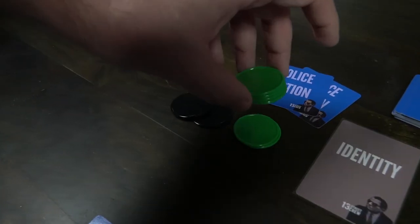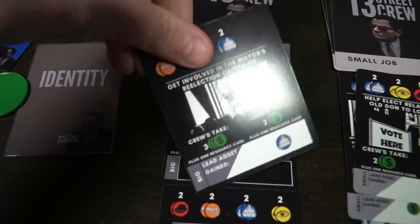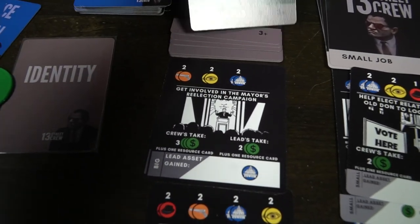You only win if you get to 15k — it doesn't matter who else makes it, as long as it's not the informant. You'll go through a bunch of jobs, whether small solo jobs, basic jobs, or big jobs, trying to obtain assets as well as cash. Each job requires a specific amount of resources, and you must make sure no police show up. Play through rounds until somebody reaches 15k or the informant busts you in 13th Street Crew.